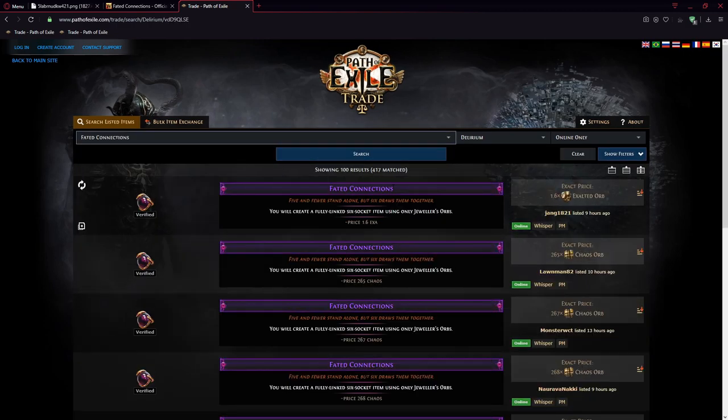You can get one for about 1.6 exalts. You throw this prophecy at any armor, use one jeweler orb, and it's going to become a six-link — but it's going to reroll all your socket colors.